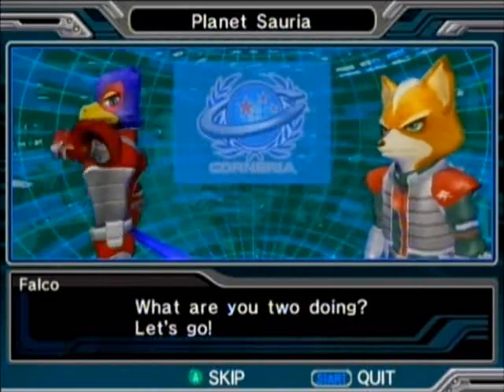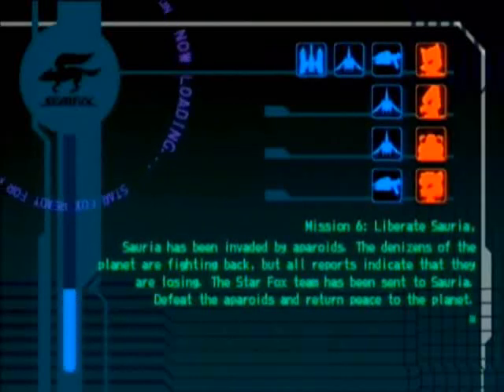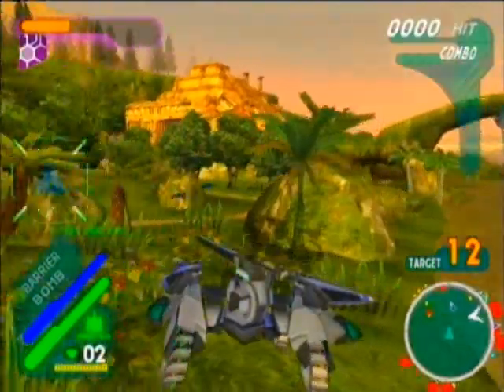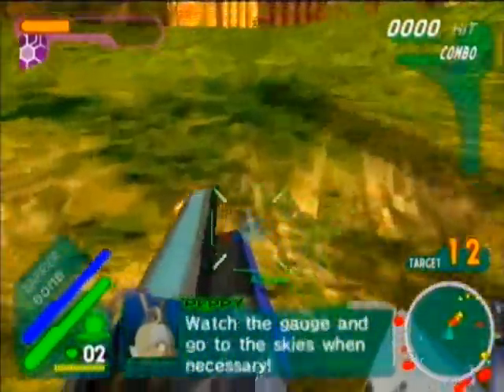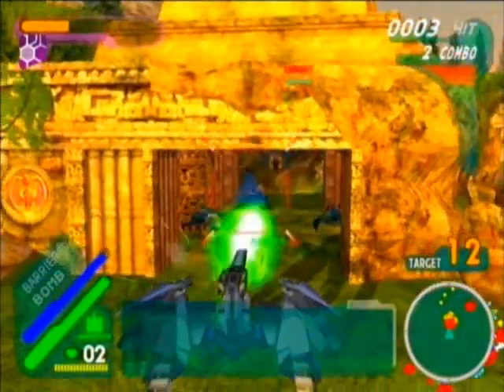What are you two doing? Let's go! See what I mean about Crystal? All she talks about, I swear to god. Anyway, welcome to mission 6. This mission will be returning to planet Saria, a.k.a. Dinosaur Planet. Yep, the might gauge is back just like it was in mission 3. Let's go!